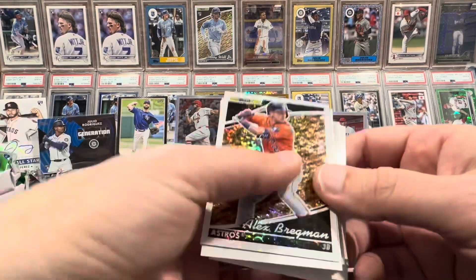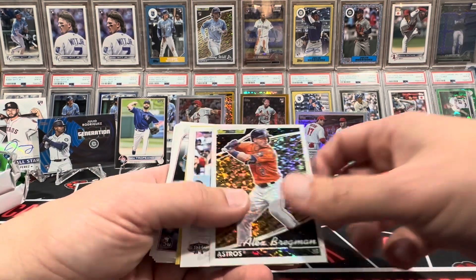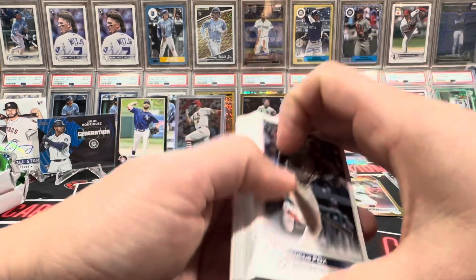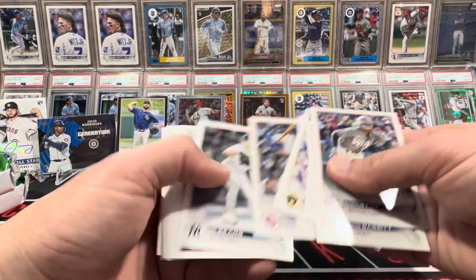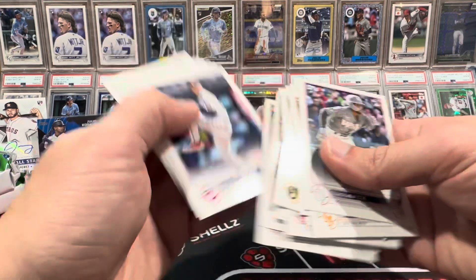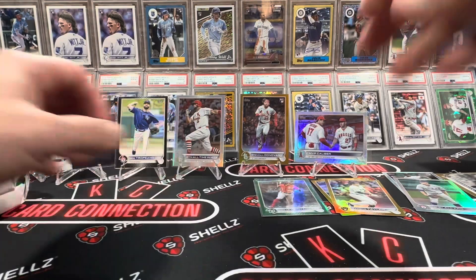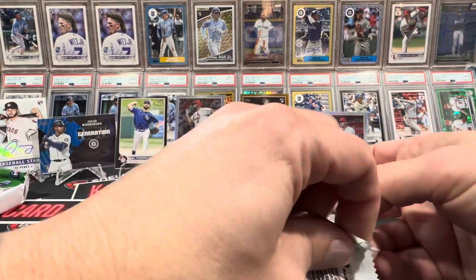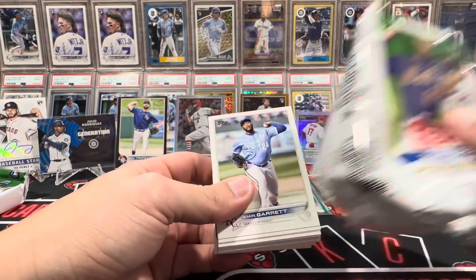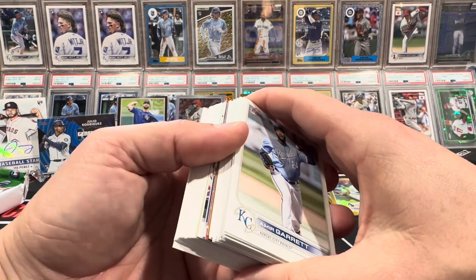Not a bad little box. Bregman — probably one of the worst you can get for that — but this is the third for the case. I got a Soto and Acuña, no Bregman, for the box. I had three black golds in the first two in the second. That is a million infinity times more than I got from the hanger case. I want parallels of that. We're three for three for rookie autos with a bat.